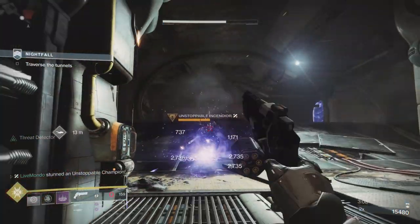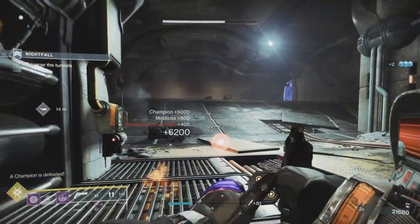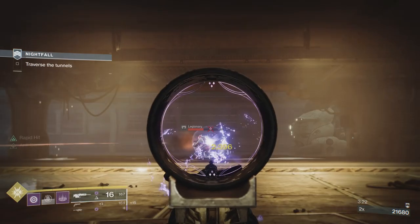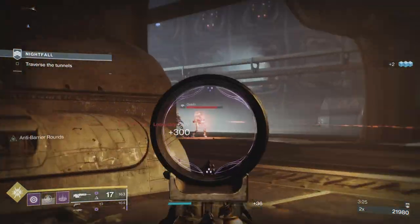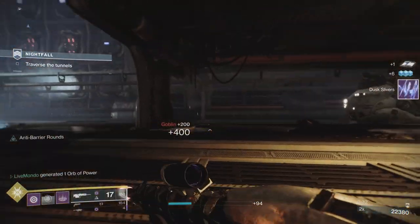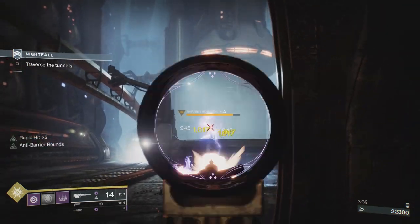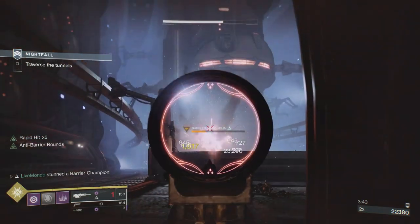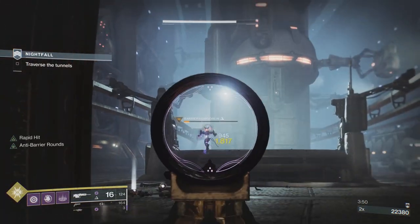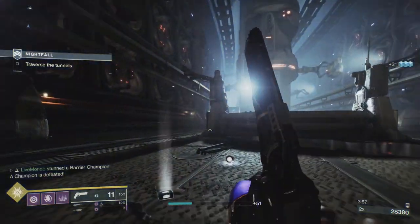With the Unstoppable, I wait until my grenade's ready. I push, throw my grenade where I'm going to melee him — so straight away he's taking damage from the grenade. The melee will stop him, so he takes Sundering Blast, and I stick him with a rocket. A great thing about Lasting Impression that I don't hear people talk about much is it actually allows you to get close to the enemy, stick them with a rocket, and get away again before it blows up. You've got to be careful timing it with barriers — if they put the barrier up, the rocket doesn't do any damage.